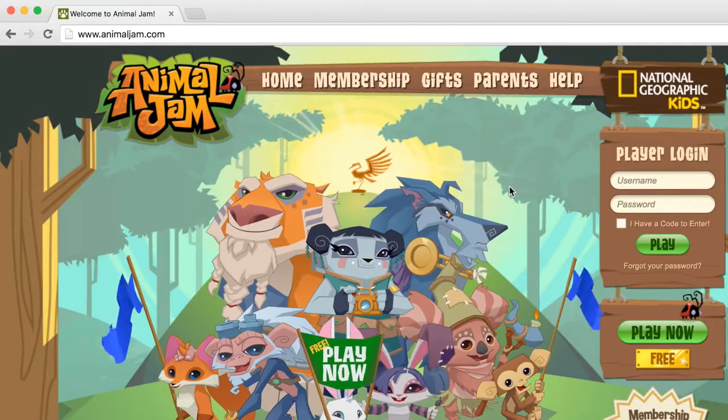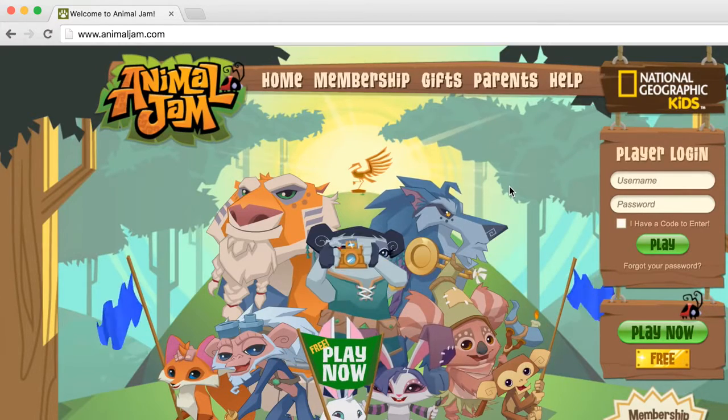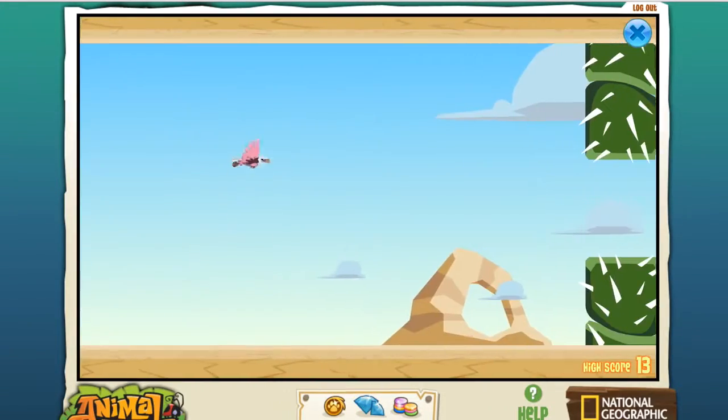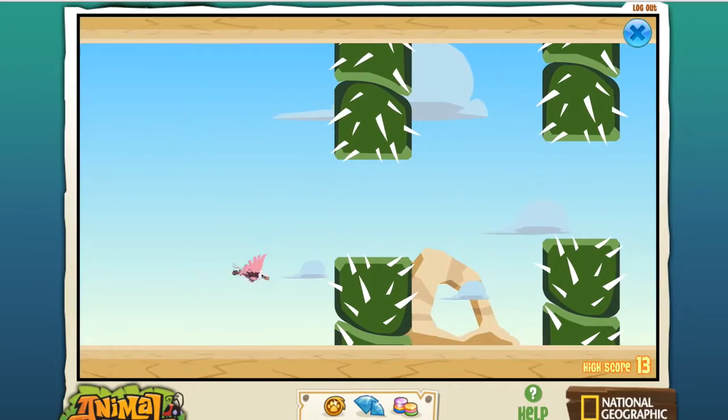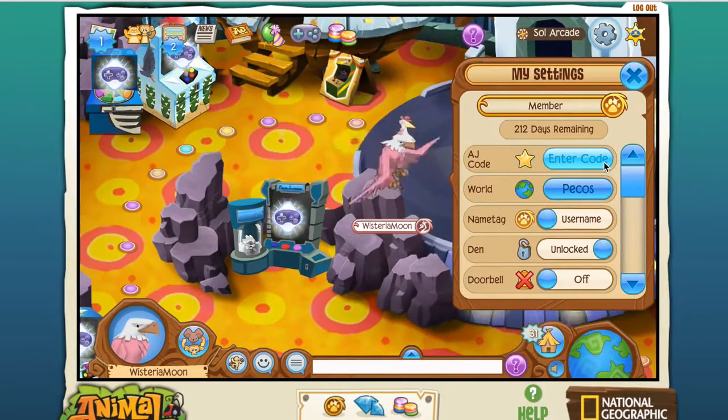Howdy guys, it's Wisteria Moon here and today I'm gonna be doing another unboxing video — JK, I've never done an unboxing video before, so this is gonna be pretty lit. I am really excited because I'm gonna be opening Animal Jam toys, which is a new feature they just brought out. For those of you who have never played Animal Jam, it is an online virtual world game where you can play as your own little animal avatar. You can interact with other players in town and play awesome games like Swoopy Eagle and Falling Phantoms to earn gems, but we are going to be using this to redeem our toy codes.